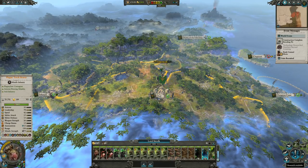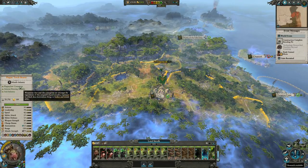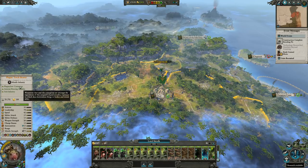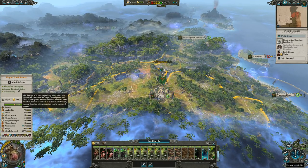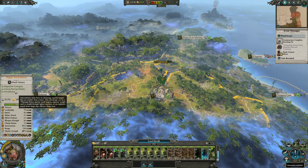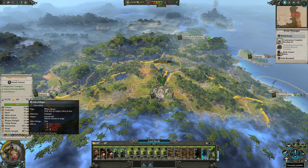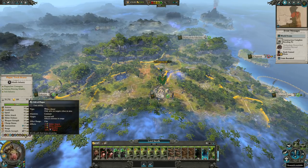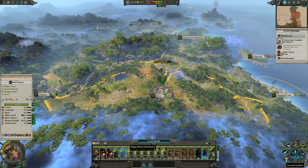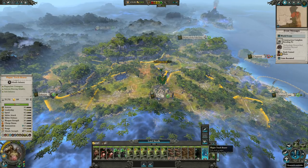A few turns later and we have a sizable army. There's not really that much diversity, but everything you need is right here: basic meat shields such as clan rats and slaves, some artillery, a diverse cast of heroes, more elite melee units which are your basic Plague Monks, and finally some Plague Torchbearers. These are a ranged unit, very similar to the Poison Wing Lobadiers, but interestingly they also have the siege attacker trait — I'm not sure if that's some sort of bug, but it seems a bit overpowered.